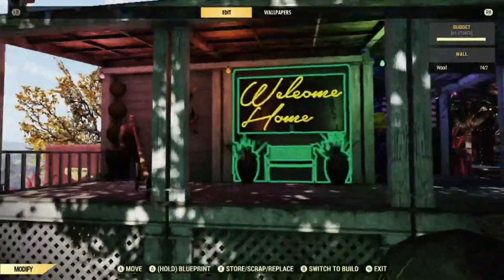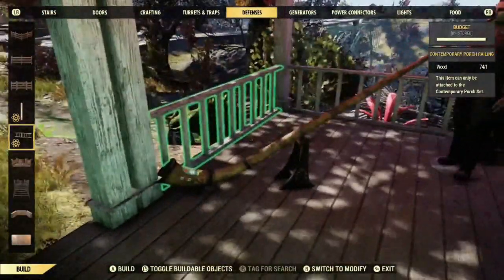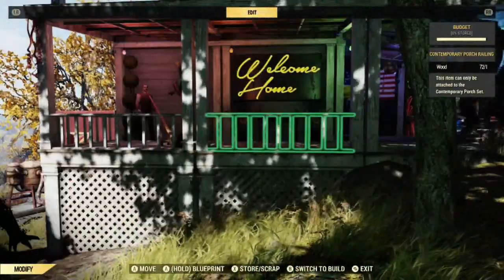Another quick tip here - we got these new porches that came out recently with the Wastelanders update. I just want to point out that under defenses, there are porch railings that come with them. They look really nice and you can line them up just like that.